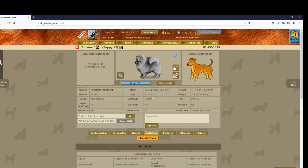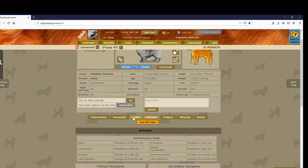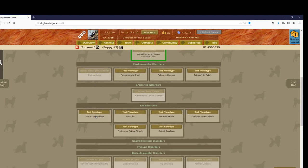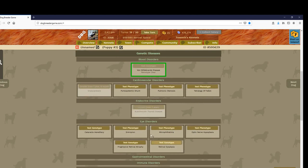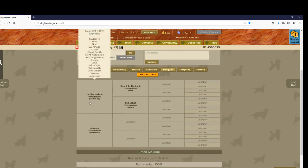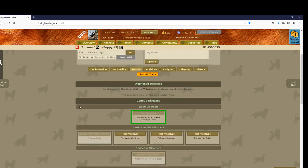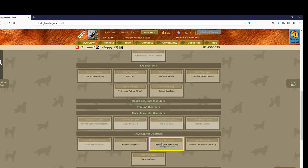Since it's two months old I can't train it yet — I can only test the dog. I can do that by picking any of these, but since I name dogs based on what they carry, I have in the pedigree that the sire of this dog is a carrier for RD or DM. So I can test the dog for those diseases, and he's a carrier.